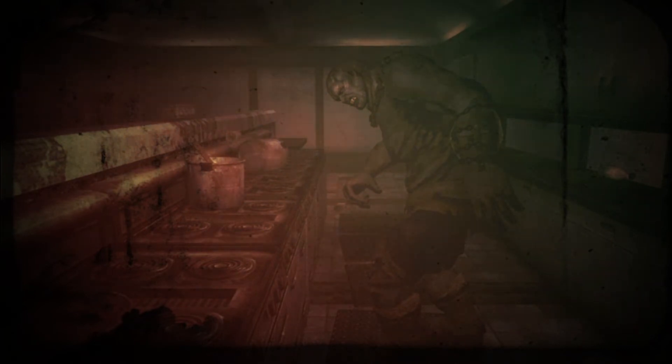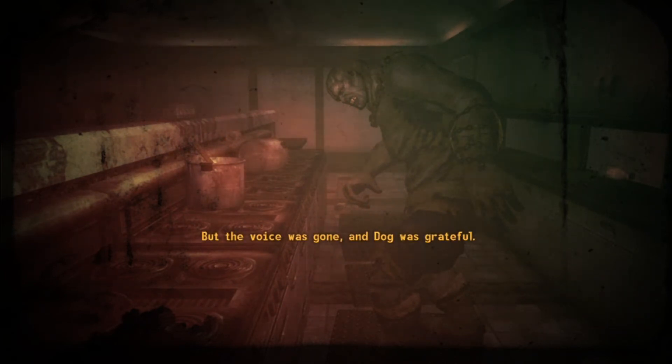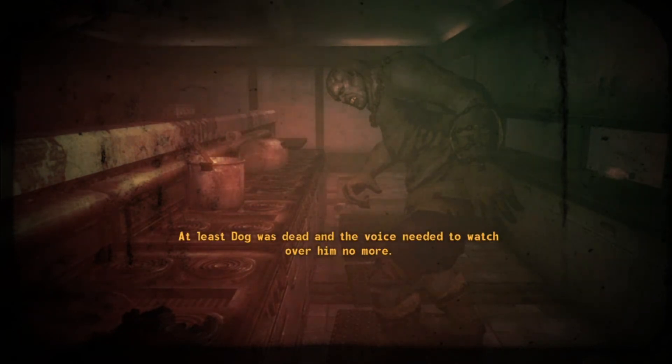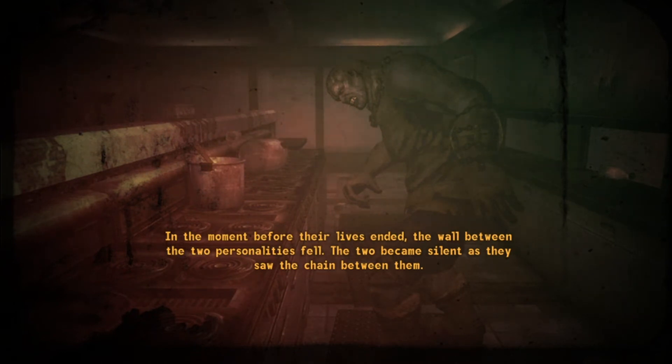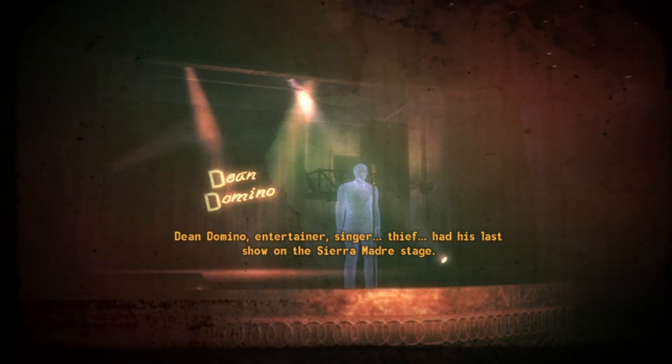I didn't want to kill him. Dog died hungry, alone, frightened. The voice in his head died with him — screaming, furious, enraged. But the voice was gone and Dog was grateful. At least Dog was dead and the voice needed to watch over him no more. In the moment before their lives ended, the wall between the two personalities fell — the two became silent as they saw the chain between them. Hunger and control are twin greeds — something Dog and his shadow had never realized. Dean Domino — Dean, he betrayed me. I'm not too concerned — he's dead. The thief had his last show on the Sierra Madre stage.